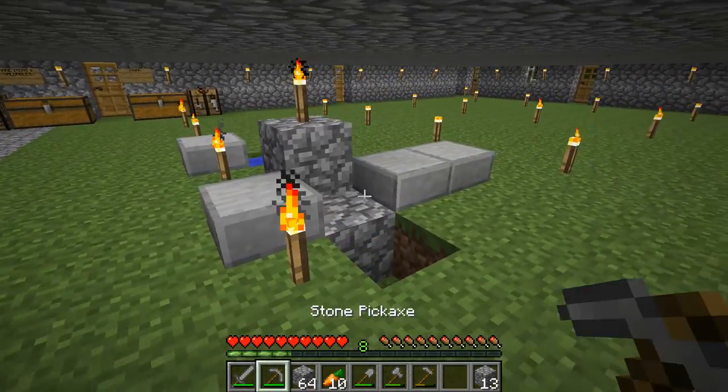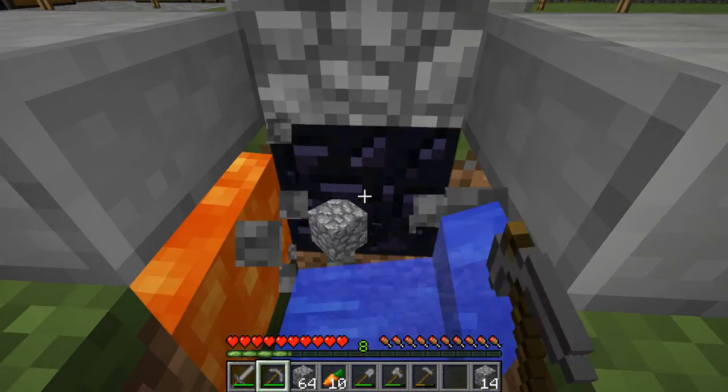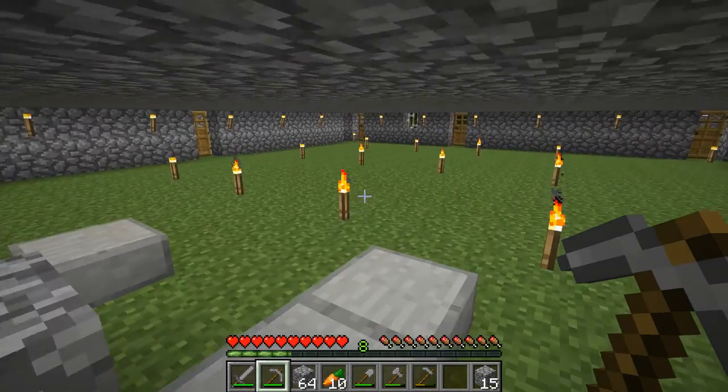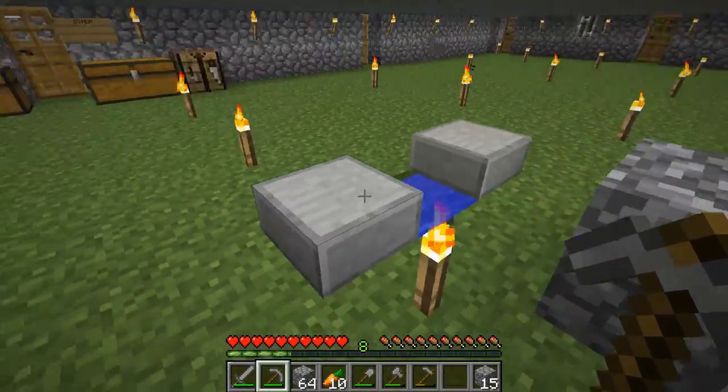I also moved my cobblestone generator inside here, and as you can see, I also put obsidian right there just so I can kind of AFK the cobble. I also made an infinite water source right here.